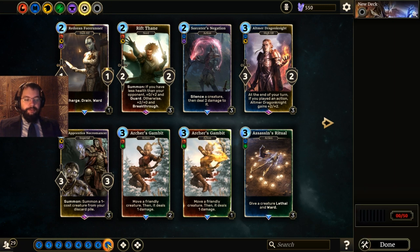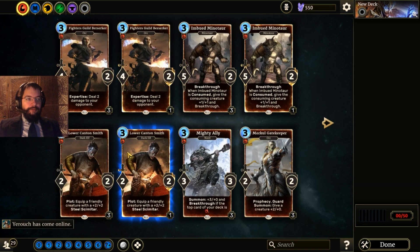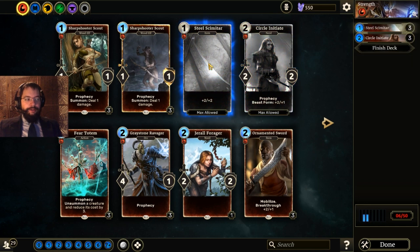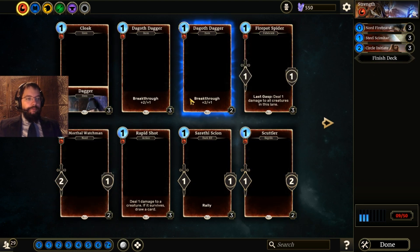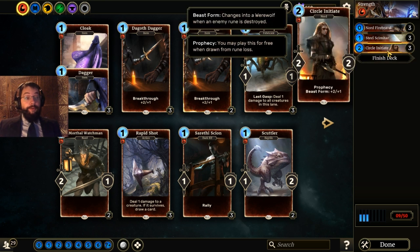Now that we know the different types of decks, we're going to try to build a couple of budget decks. Budget means we're grabbing commons, rares, and only one legendary. The reason we're doing this is that if you need to craft a collection, commons only cost 50 soul gems to acquire, making it very easy to get what you need.